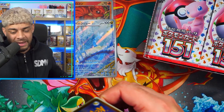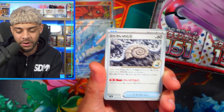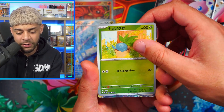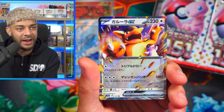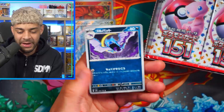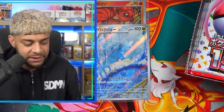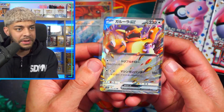I must have opened around maybe 50 booster boxes of 151, maybe even more — I've lost count, that's how much I've opened. We get the Omanyte Reverse Holo and our first EX is the Kangaskhan. I love the artwork on this — look at that, such a nice card. It's going to be interesting to see how much difference there is between the English and Japanese 151 in terms of texture and the look of the EX cards. We'll have to find out when that set comes out.